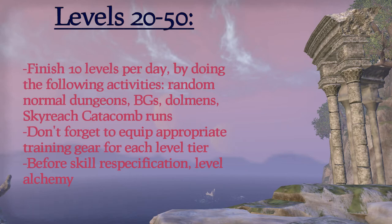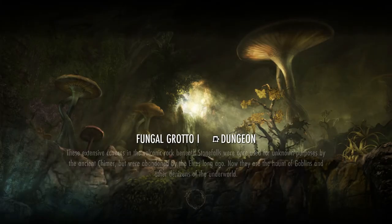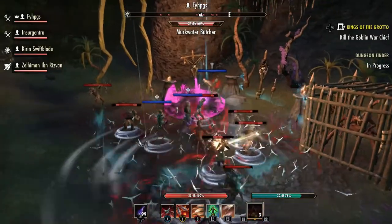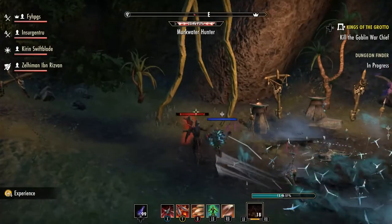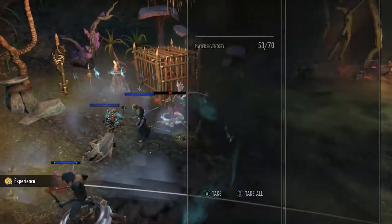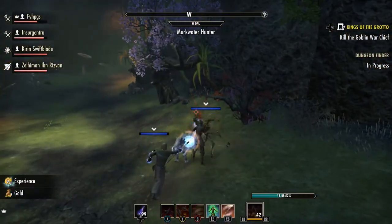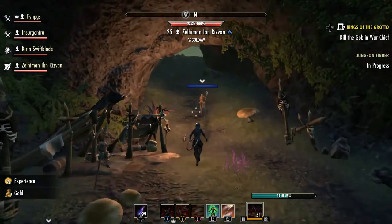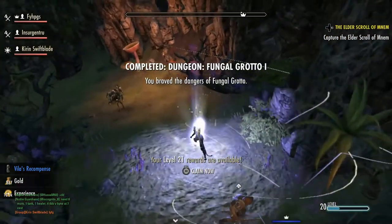Levels 20 to 50. If I'm not in a hurry to level my character then it takes me three days with a couple of hours each day to level from 20 to 50. This is because I can do a random normal dungeon each day and get the XP associated with it. With a 150% experience drink this goes a long way and also levels my Undaunted line. Along with the dungeons I do the main quest and a little bit of the following activities until I reach the next training gear level: Alik'r Dolmens, Public Dungeons, and Skyreach if I have a friend who can help. I like doing random dungeons in particular because I enjoy group PvE content, and usually by the time I'm near level 50 my Undaunted line is halfway completed.